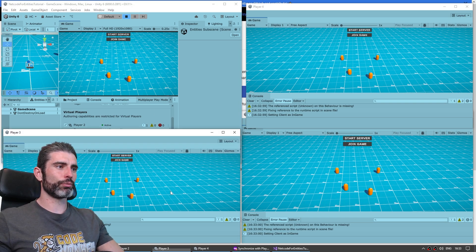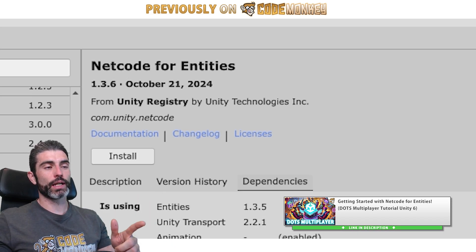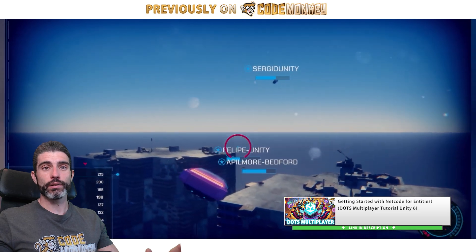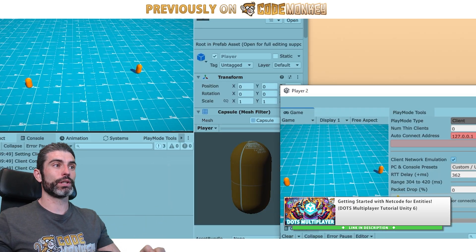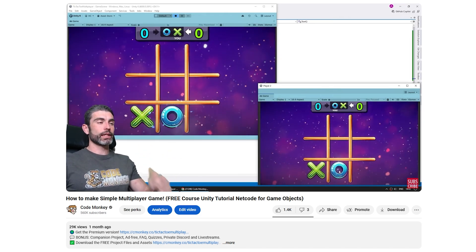Just press play, and here we have multiple instances, all of them working and running perfectly. By the way, this demo is from my Netcode for Entities tutorial, though I should say this works for anything. You can use Multiplayer Play Mode with Netcode for Entities, like I have here, but you can also use it with Netcode for GameObjects, or any other Netcode stack.